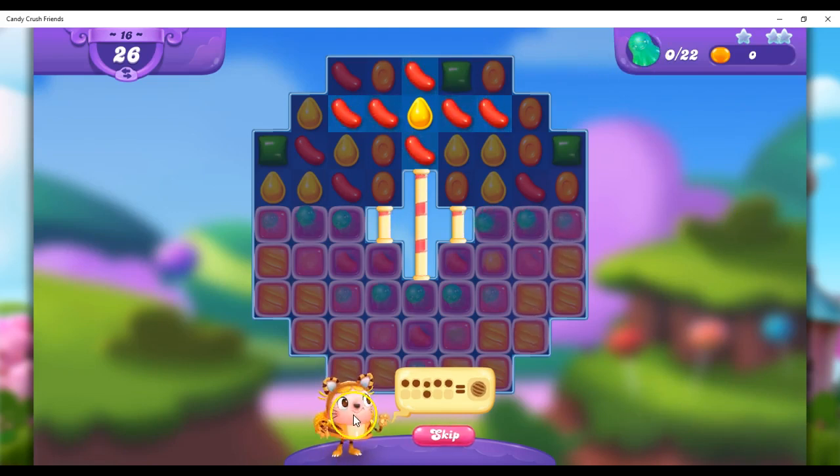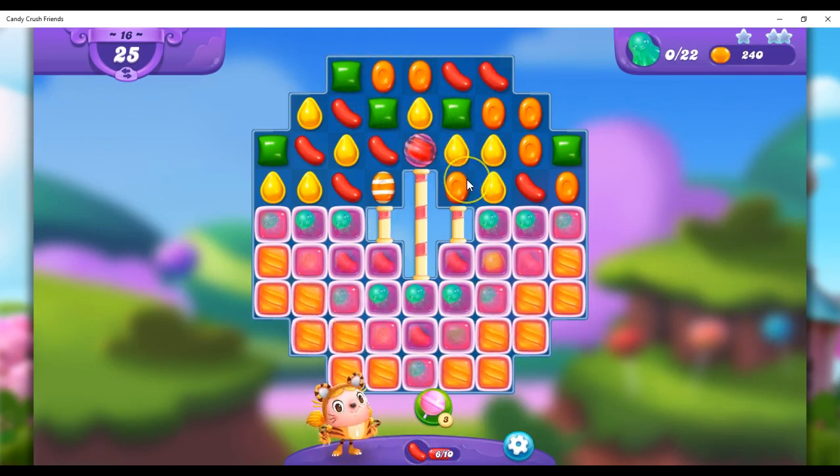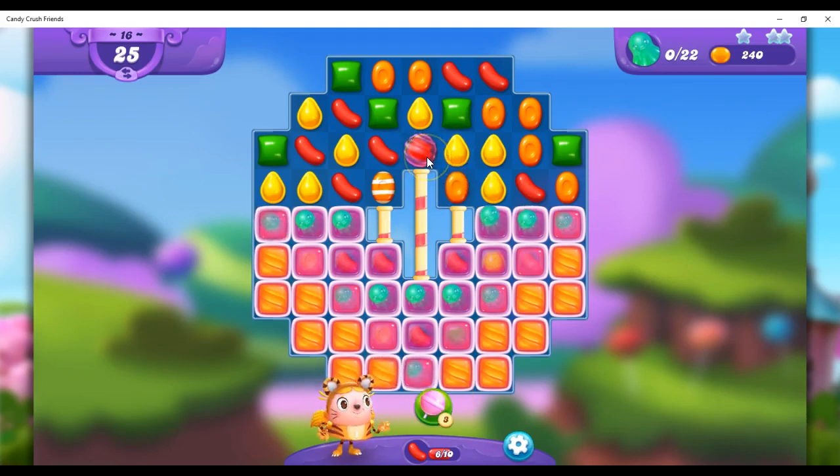Now we've got Tiffy Tiger here, and she is giving us a tutorial. She's saying that if we can match 5 plus 1 in the center here, then we can get a new kind of candy, which I've already kind of come across on my own, but it is a coloring ball, I think, or a coloring bomb.